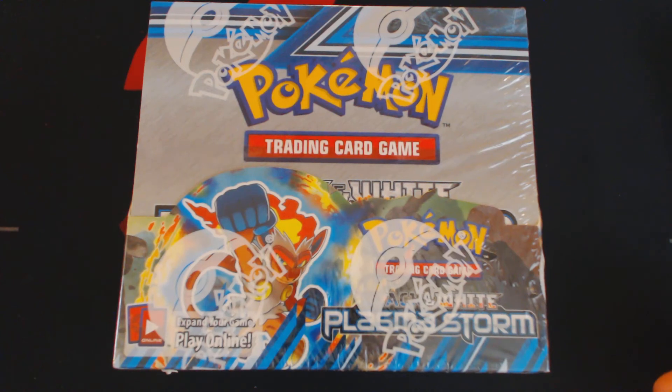Hey now, welcome back Pokemon Trainers. This is your friendly neighborhood Bullidos, and today we're going to be cracking open a sealed box of Black and White Plasma Storm.